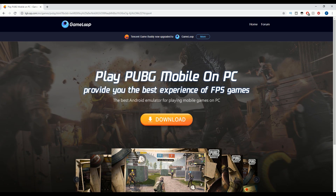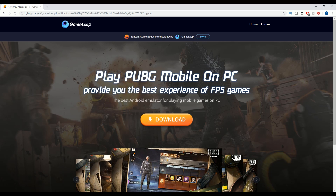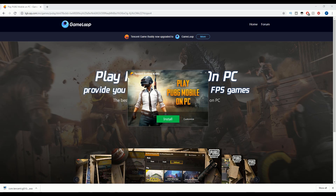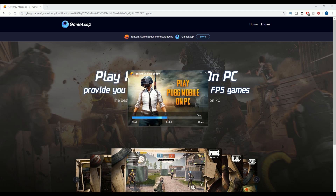This is the official website. There will be a link down below in the description for you guys to follow along. It says 'play PUBG Mobile on PC, provide you the best experience of FPS games.' Even though it says that, all you want to do is click download. We have the .exe file right here — just click yes, and even though it says 'play PUBG Mobile on PC,' you're still all set. Just click install.